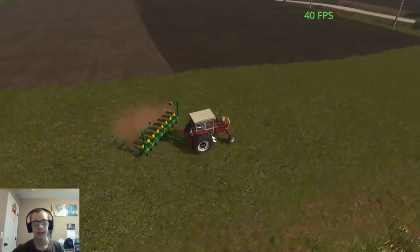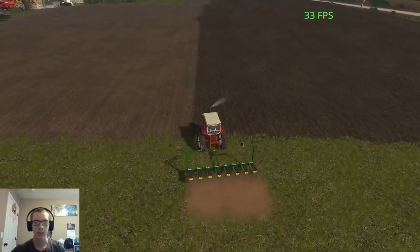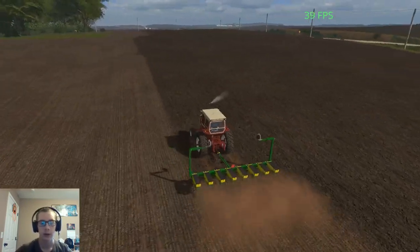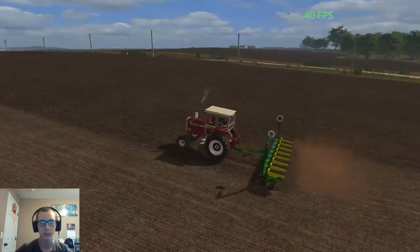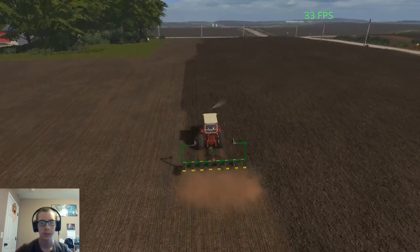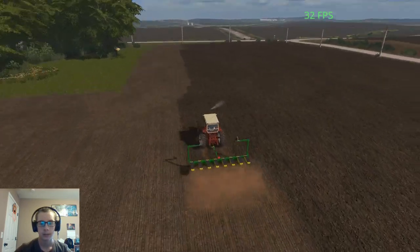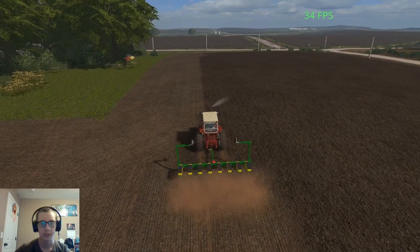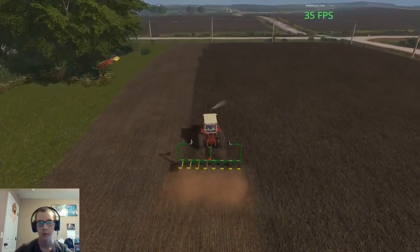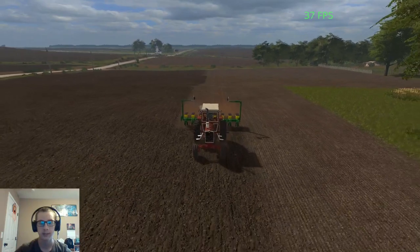Grass is the thing that goes through the most of, because on top of mixing it into their feed, you also have to feed it to them on its own — same with silage. So those things we need to make extra amounts of. There's plenty of grass areas to cut on this map, so cutting them all two, three, maybe even four times — as many times as we can — is definitely a necessity.